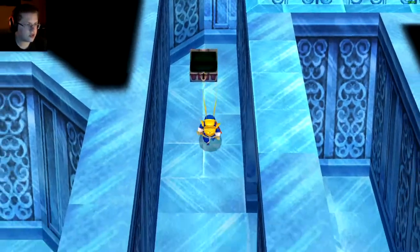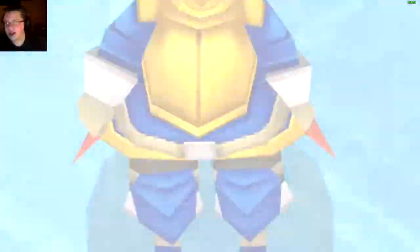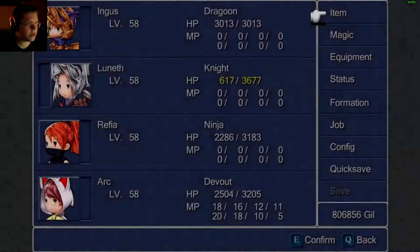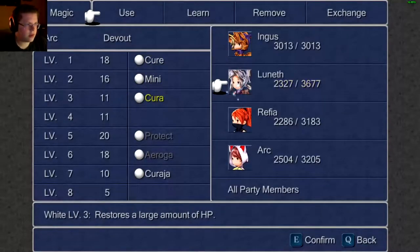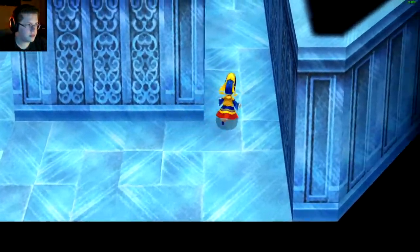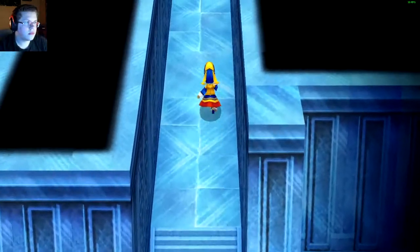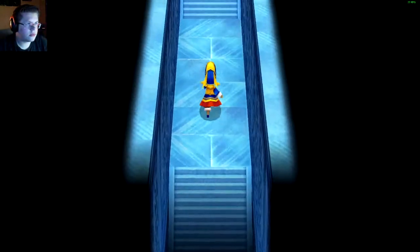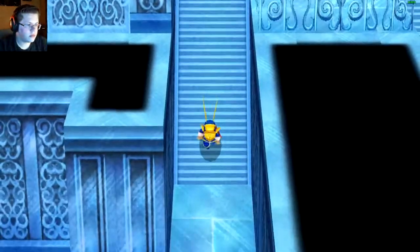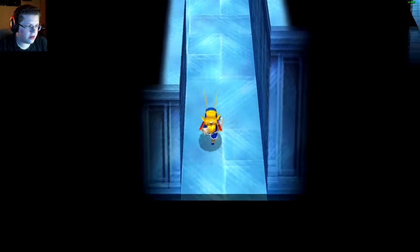Okay, chest - Elixir. Got anything for me on this side? First, a battle - let me quickly heal so my guy doesn't die. Let's do it on all party members, there we go. What's in here? Man, this is a long road - Phoenix Down, anything down here?